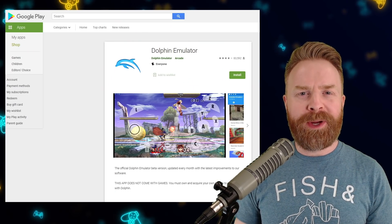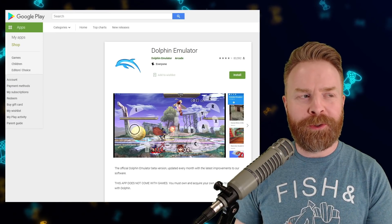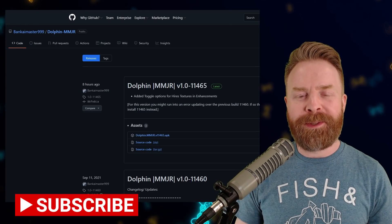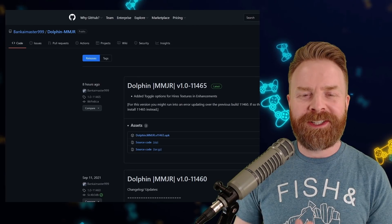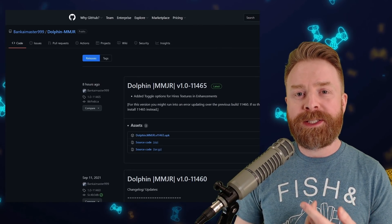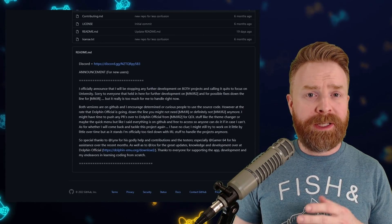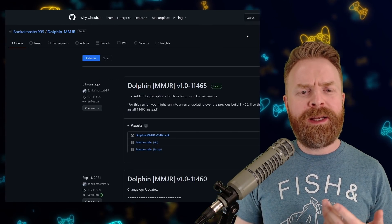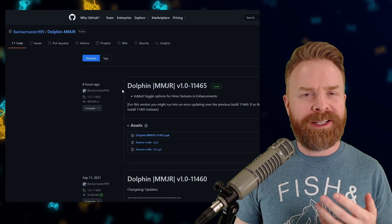We'll kick things off with your favorite Wii and GameCube emulator on Android, Dolphin. Now we're not talking about Dolphin that's available in the Google Play Store — we're talking about Dolphin MMJR, which is only available as a separate APK. Dolphin MMJR is geared towards performance as opposed to emulation perfection. We thought development on MMJR and MMJR 2 had stopped because the main developer was going to school and didn't have enough time. But it looks like updates are slowly trickling in and Dolphin MMJR is definitely not dead.